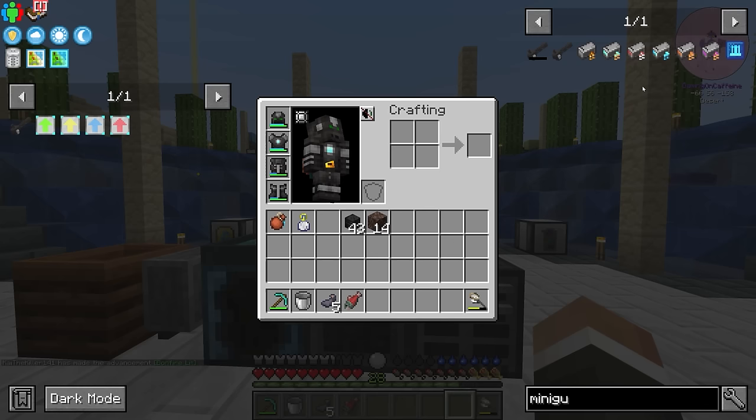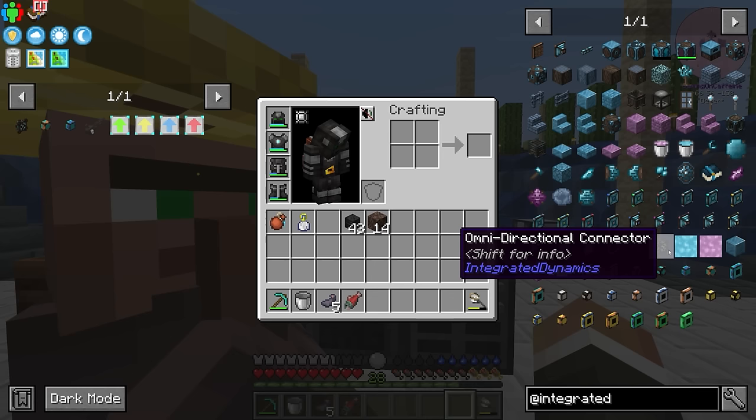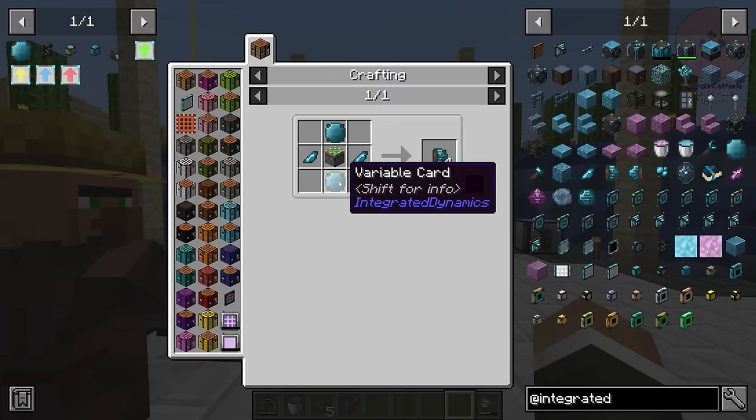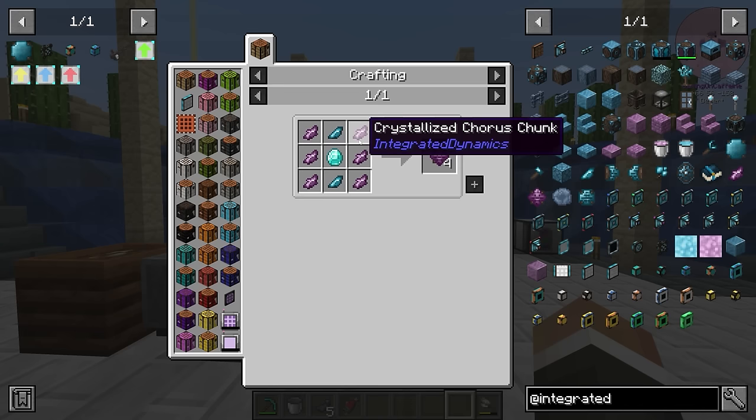To do that, we can use integrated dynamics to get our wireless power up and running. We need to get an energy importer, an energy exporter, and the omnidirectional connectors — these are what are going to allow us to utilize integrated dynamics wirelessly. We also need a couple of variable cards. Most of this is not too difficult. Integrated dynamics is the mod that adds the mineral chunks, mineral saplings, and mineral wood, so a lot of this is just mineral chunks and pistons.